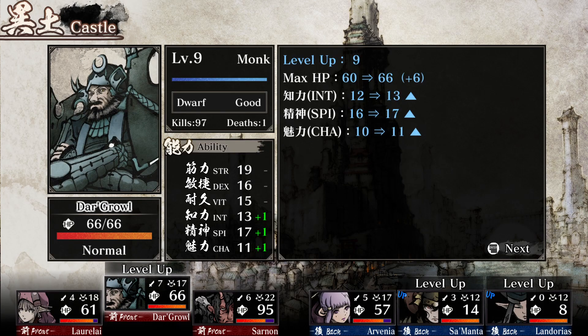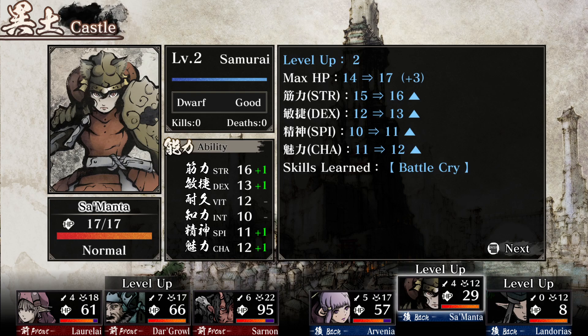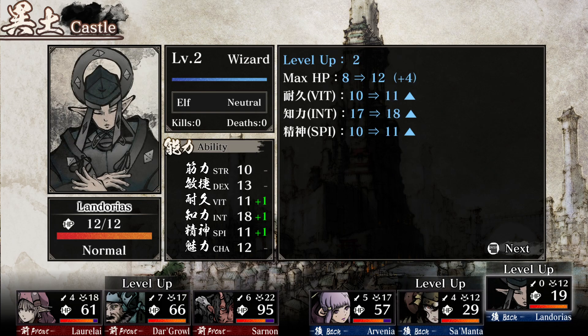Level up for Dargral: 6 HP, 1 Intelligence, 1 Spirit, 1 Charisma. He's now 1 Charisma away from being able to become a Paladin — although he's such a good monk, I don't know. Samanta went up to level 2: 3 HP, 1 Strength, Dex, Spirit and Charisma, learned Battlecry. Level 3: 3 more HP, 1 Strength, 1 Vitality. Level 4: 9 HP, 1 Strength, 1 Vitality, 1 Spirit, 1 Charisma, learned Samurai Slash. Level up for Landorius: 4 HP, 1 Vitality, 1 Intelligence, 1 Spirit.